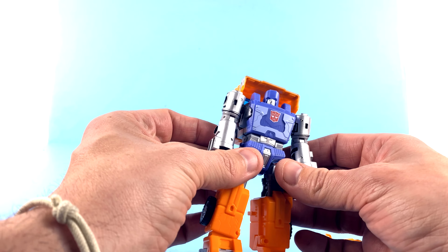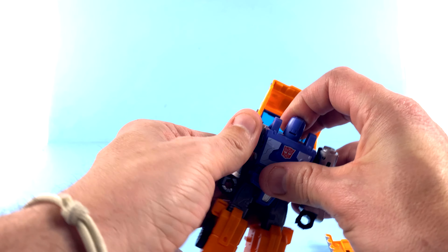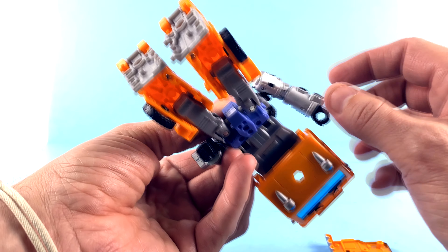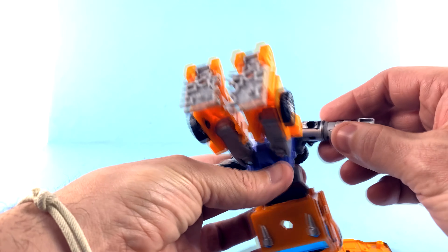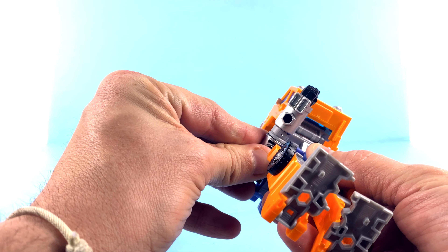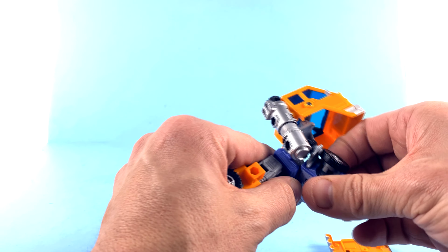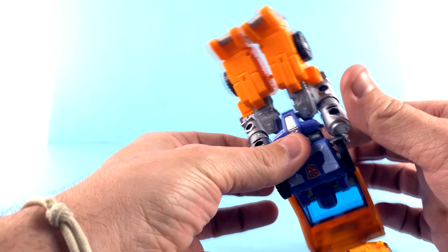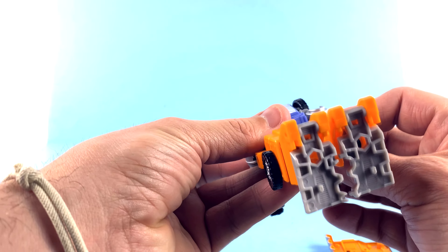To transform him back — bring this up, get it straight, rotate his head, and pull this whole section away from the body. You've got these little tabs down here that are going to lock in, so this is going to swivel down and lock into place right there. Attach that and then bring these tires around and lock that into place. Then bring this whole section back up — now you can slot those little pieces in there. That makes it a whole lot easier.